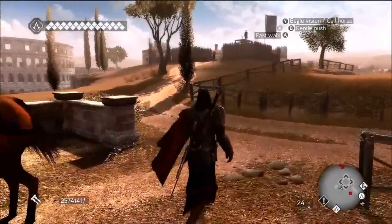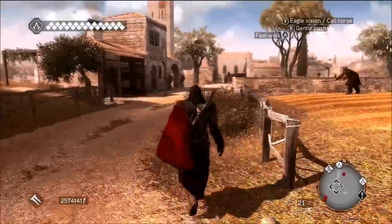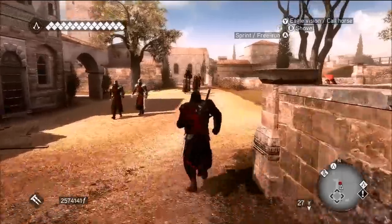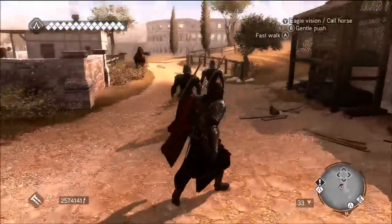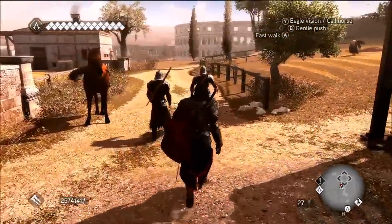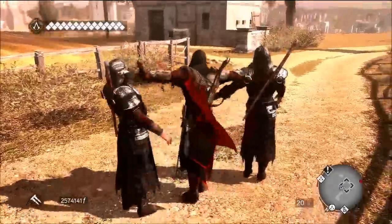Up there are the two guards that you want to consider killing to complete this challenge, but before you do you need to get these ones first, because they just walk backwards and forwards and at some point they're going to detect you and ruin this attempt. You'll have to come out and start again — so just walk up to them and take them out.